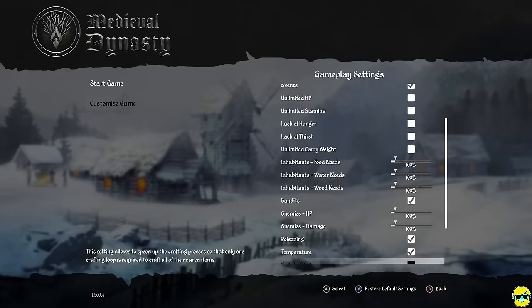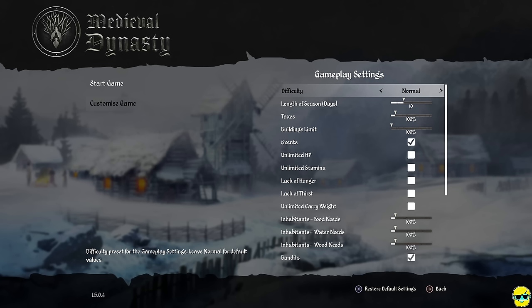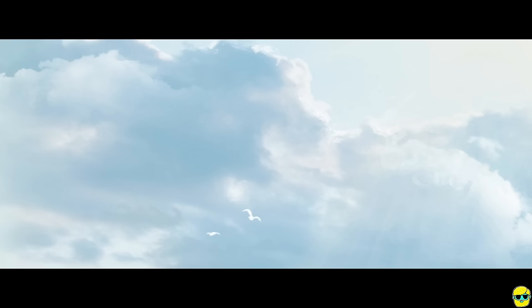You can also turn off bandits if you want to minimize a lot of the combat. The only thing I really recommend changing is making your seasons longer — the rest of the quality of life stuff you can adjust at your wish. I'm going to leave it on normal difficulty and start the game. By the way, I'm playing on Xbox Game Pass on PC using a controller.